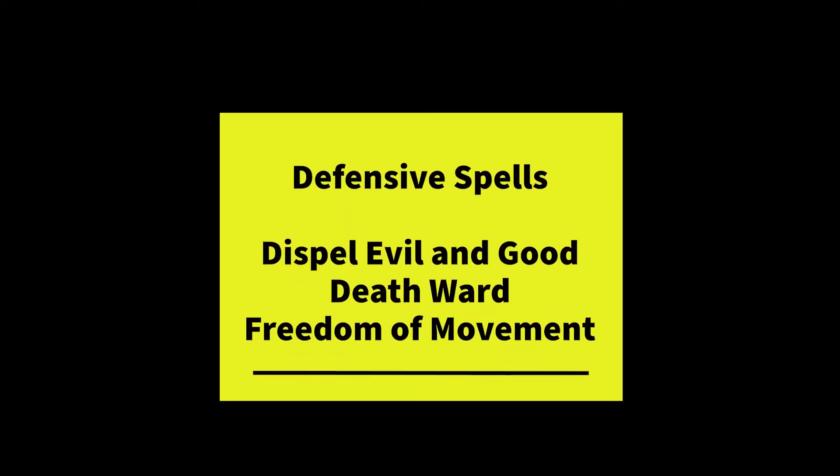Moving to defensive spells, we revisit Dispel Evil and Good. If you just want the defensive bonus, take Protection from Evil and Good, a much lower-level spell. But if you want a versatile spell that can help your party and you have allies like barbarians and fighters who really hate fear and charm effects — since those effects completely disable their characters — then Dispel Evil and Good is a great choice.